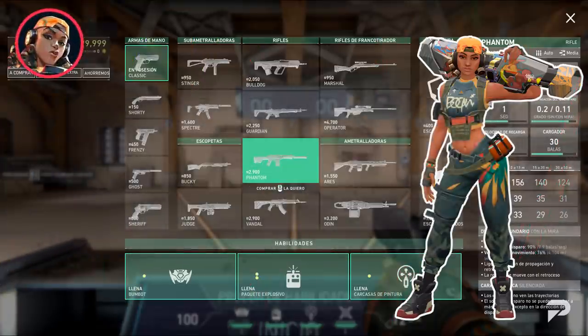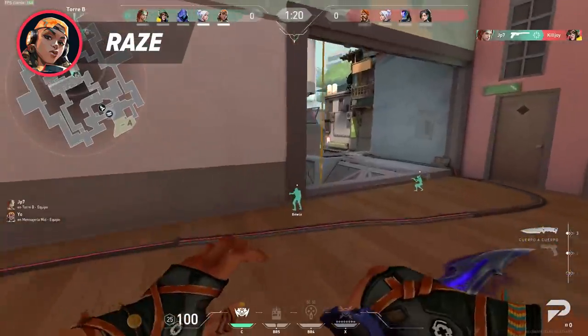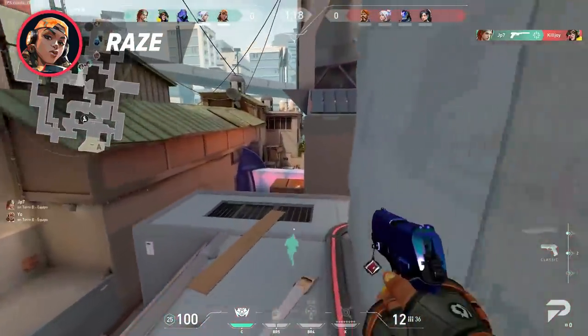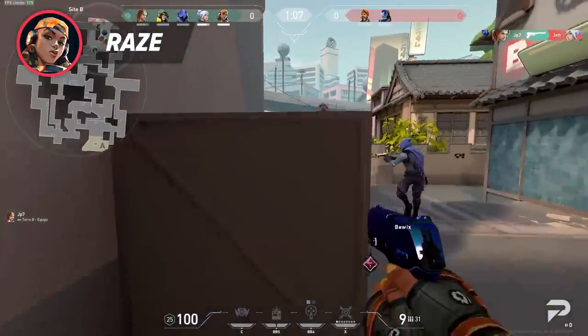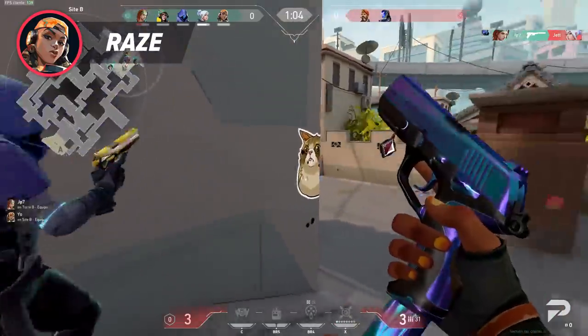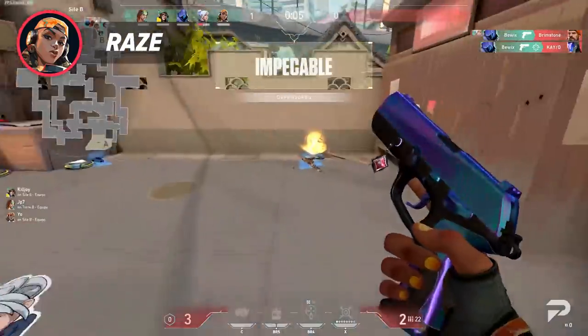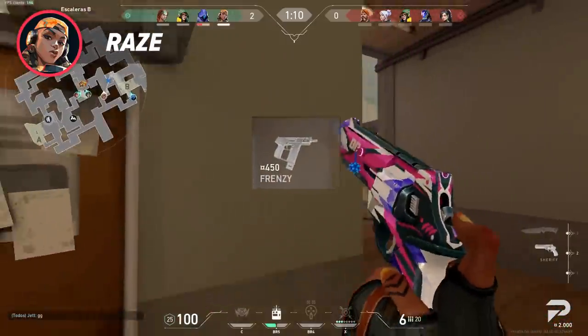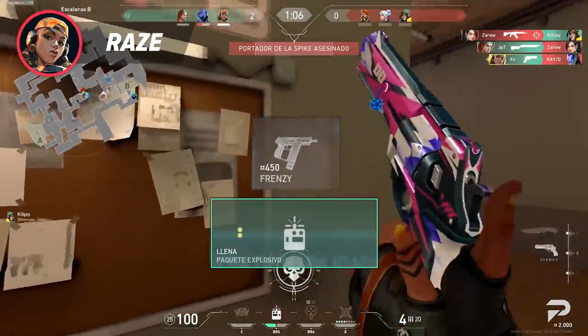Raze used to also have an insane pistol round buy, but after her Boombot got one of the most ludicrous price increases out of all abilities in the game, her pistol round power has greatly decreased. Raze previously bought Boombot for free information on pistol rounds, but after its massive price increase, it can no longer be purchased alongside a Ghost or a Frenzy — it's too expensive with too little return on investment. With that being said, Raze should opt to buy a Frenzy to entry for her team, and buy a Satchel for mobility, which is pretty useful on pistol rounds.